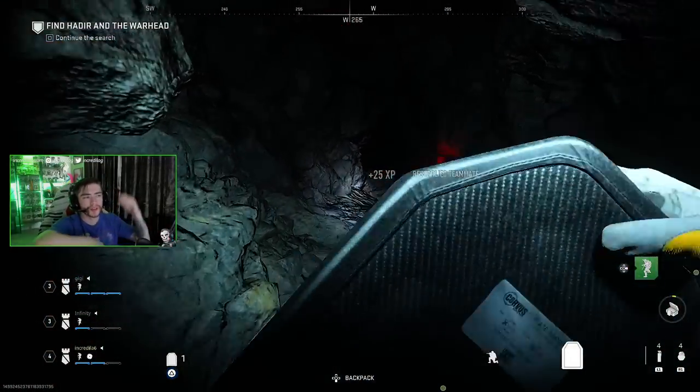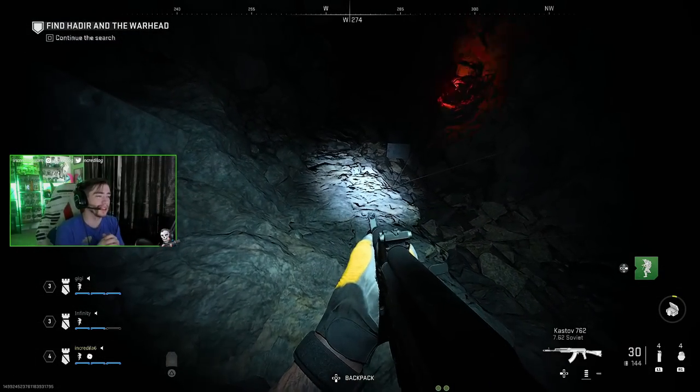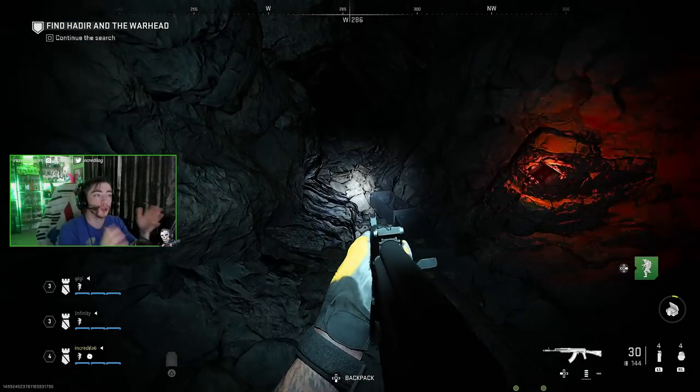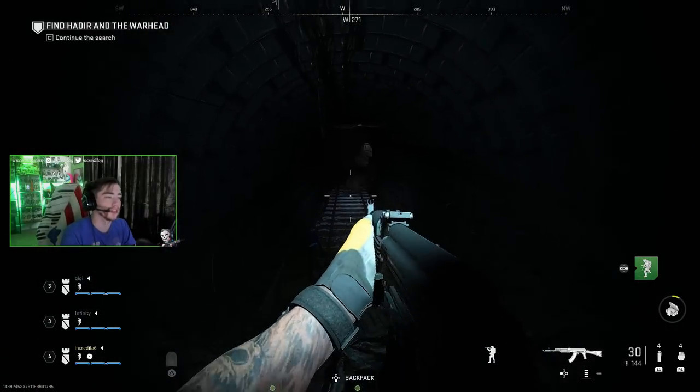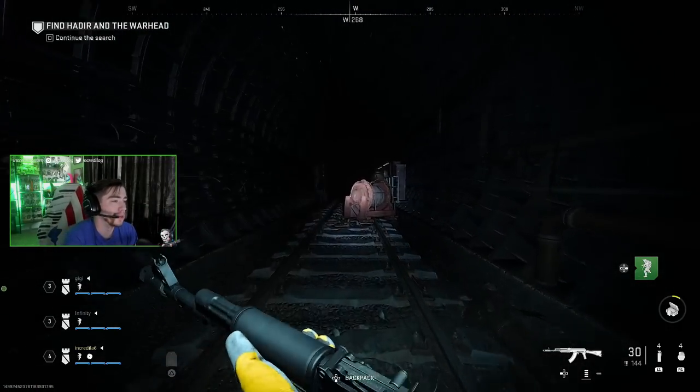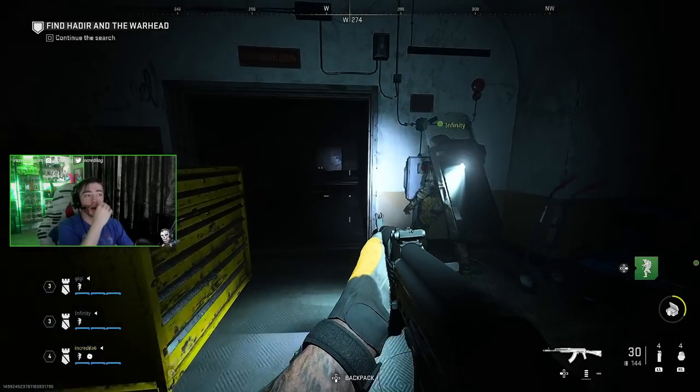After you open the doors at the bottom of the silo, there's a little tunnel with a bunch of trip wires. You don't actually have to shoot the wires, but it does help a little. There is a path to just walk through the tunnel and it's pretty simple.